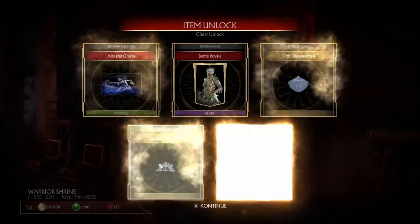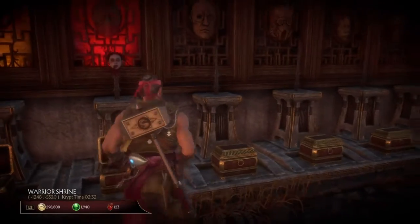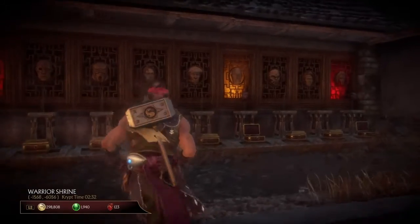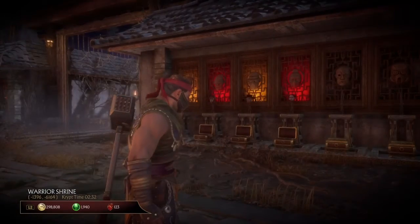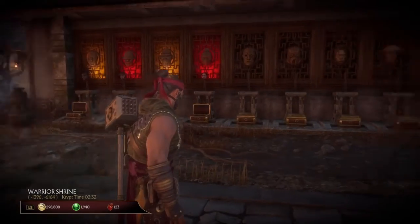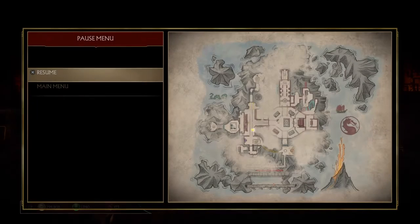Just like that, you will unlock the chest without needing to do the 40 fatalities. It only works once, so if you want to unlock all these heads without getting the 40 fatalities on each character, you're going to want to go back into the menu, load back into the crypt, hold down X just like I said all the way through, and then run back here.